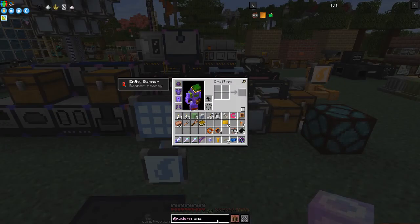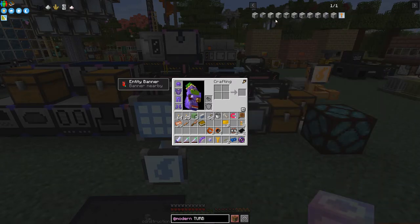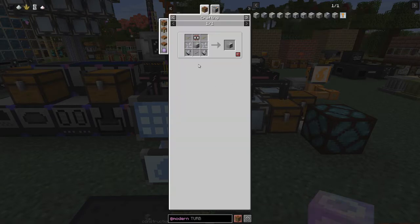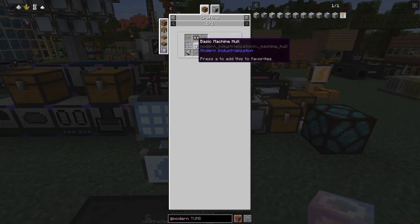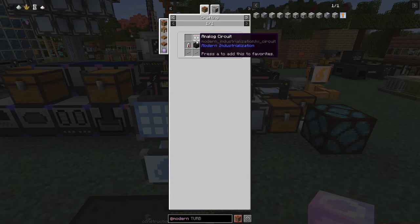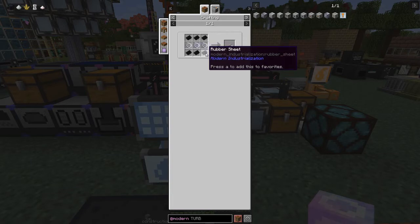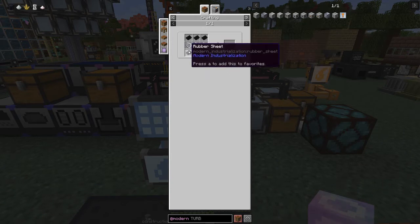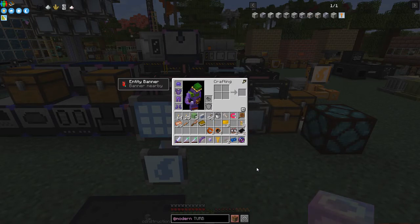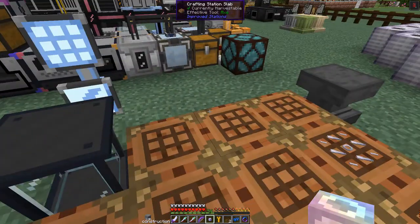Now let's have a look at the steam turbine. For the advanced steam turbine we need one analog circuit — no big deal — bronze fluid pipes, tin rotors, the same as all the other stuff we've done. A basic machine frame. In total we need two analog circuits, a steel machine casing, and some tin cable. Tin cable is actually tin power cable — we need three tin wire and six pieces of rubber. I have plenty of rubber from the process I set up.